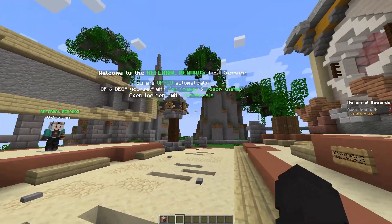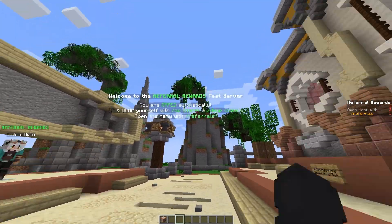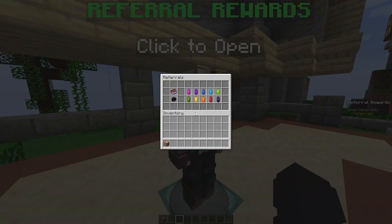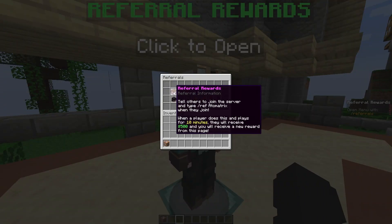When you join a test server you can see over here you can op and de-op yourself safely, and open the menu with the slash referrals command, or you can go over to this NPC over here, right click it, and here you have a book that gives you some information.